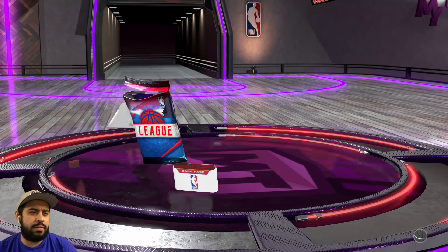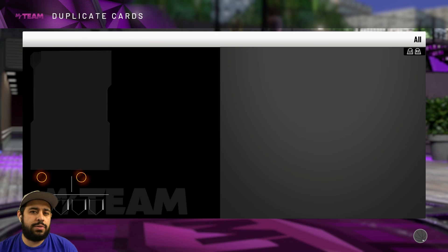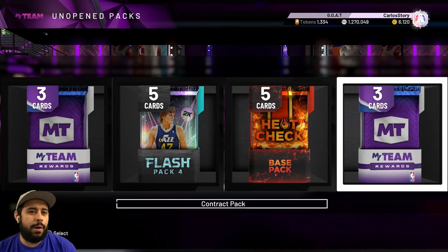Let's get a league base pack — just silvers, though we get a gold. Eric Gordon! I heard he did a diss track — the beginning was trash but after that it was actually a W. He's still hurt after getting that 9 out of 10. Let's open the Flash pack and the Jordan pack — might as well do the Jordan one.